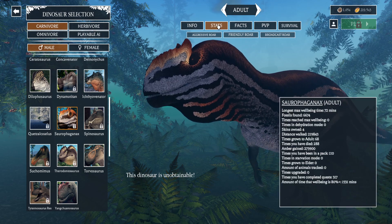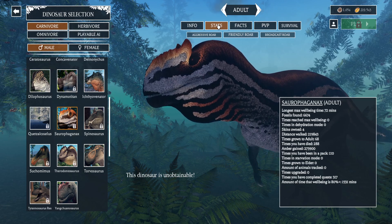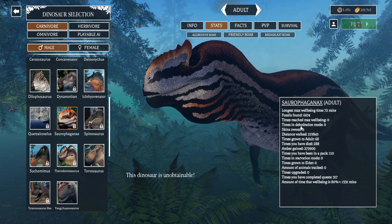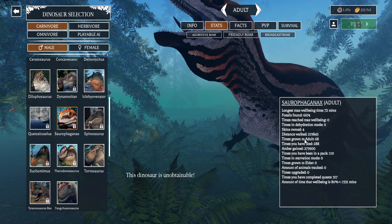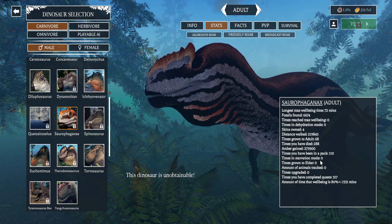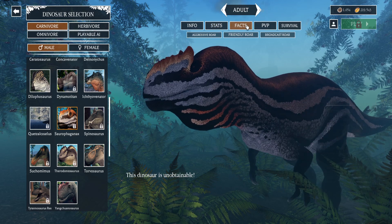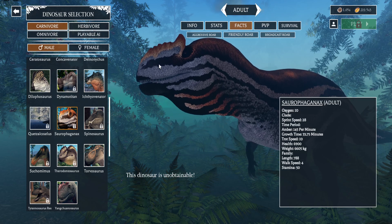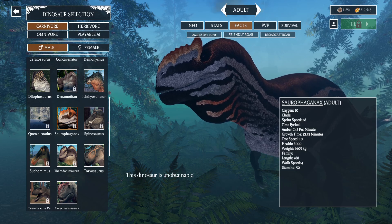Now we're going to check on our stats for the Saurothagonaxe. There are going to be four skins for the Saurothagonaxe, and its growth time will be 68 minutes. It's going to have a nice 7,000 HP. Hopefully this dinosaur will cost around a million, maybe 500,000 — that's my estimate.